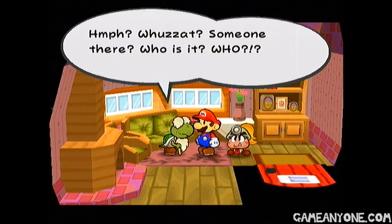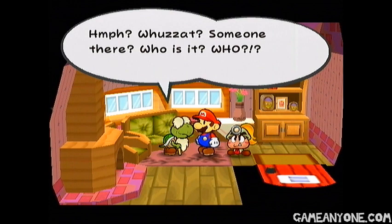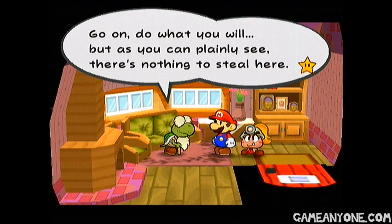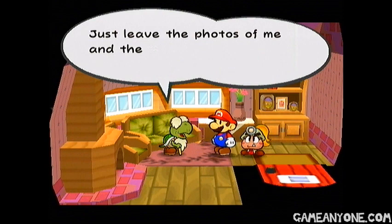Hmm? What's that? Someone there? Who is it? Who? What do you want from me? You're thieves! Here to rob a defenseless old Koopa. Despicable! Hey, man, you got it all wrong. "Go on, do what you will. As you can plainly see, there's nothing to steal here. Oh, I guess I have a little money. Take it, you fiends. And my antique shell, too. Just leave me the photos of me and the missus. Can't do without those memories."